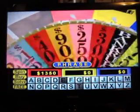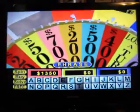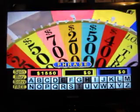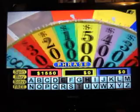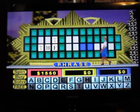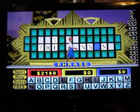I'll spin. $200. Is there an H? H! One H. I'll spin. $200. Can I have an N, please? N. Yes, I can, and there are three of them. I'd like to buy a vowel — I. And there's one I.